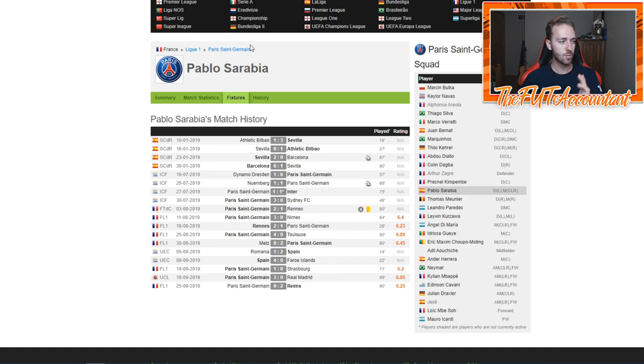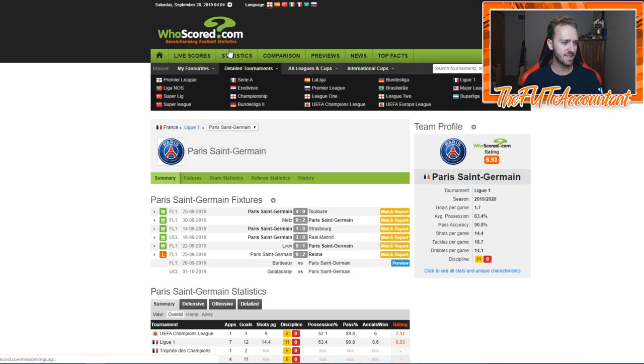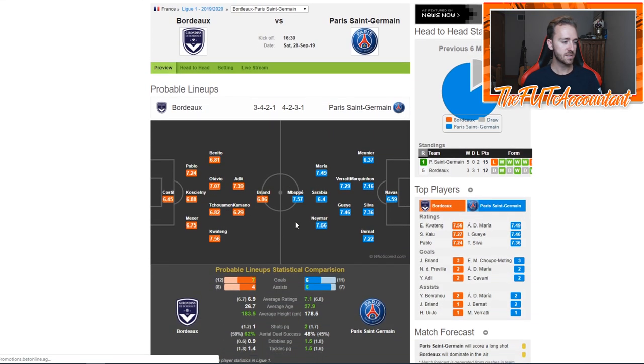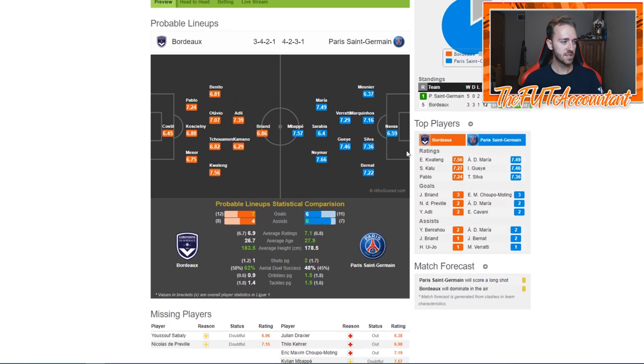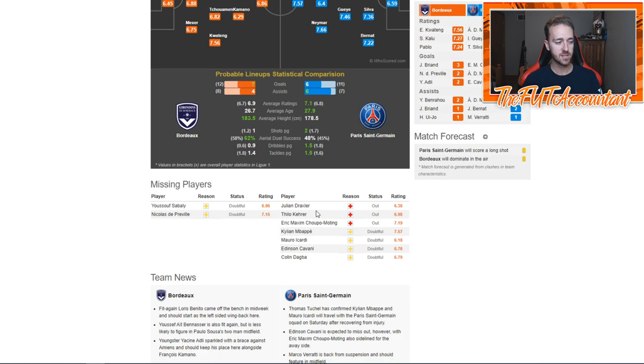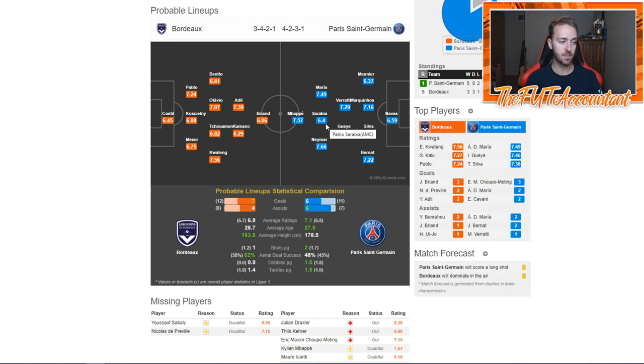You can't just look at the card — you have to look at the team situation too. This is why I like Sarabia for today's game against Bordeaux. WhoScored gives you a match preview showing how both teams are doing: PSG is in first, Bordeaux in fifth. The projected lineup has Sarabia in it, and guys who compete with him — Draxler, Mbappe, Icardi, Cavani — are doubtful or out, especially Draxler being out. That makes me think Sarabia is definitely getting playing time.